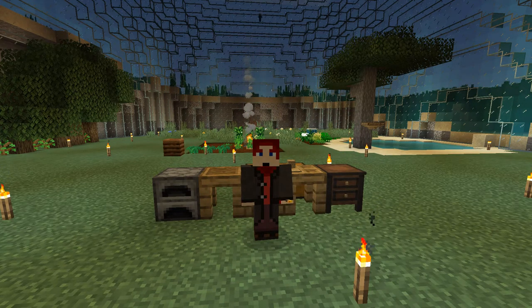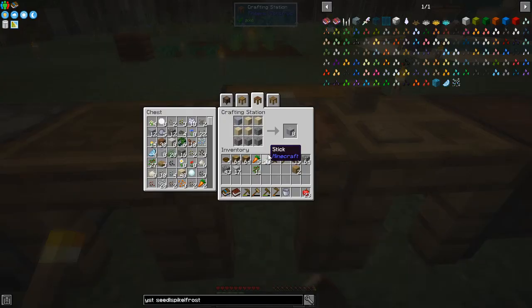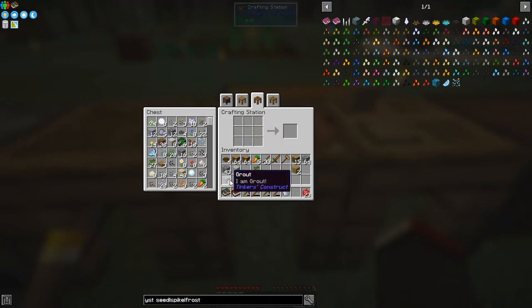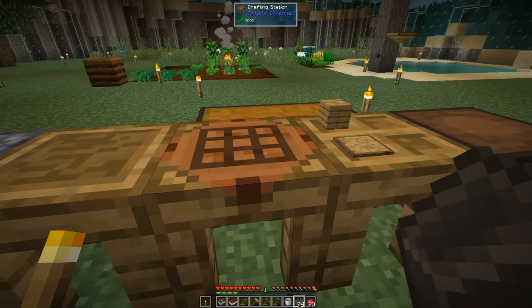Hello everybody and welcome once again to Feed the Beast Ocean Block. Today we are going to carry on and get on with some sleuthing. I have actually been making some grout - fairly straightforward, just sand, clay and some gravel - and then we put this into the smelter and smelt it up. We need 24 of these to basically start with.